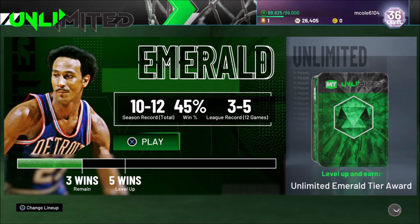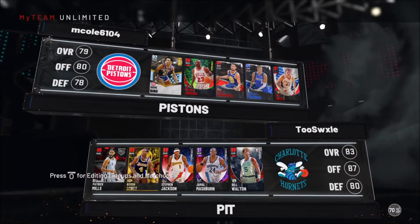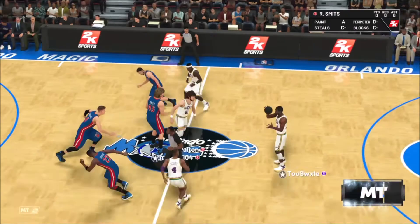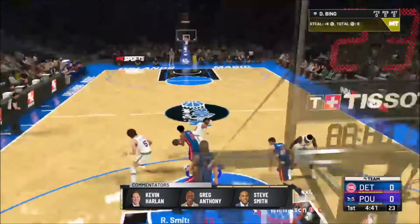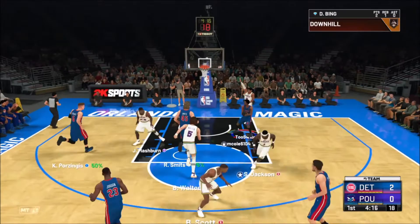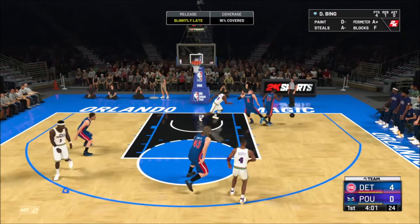Let's get into a game of Unlimited to try out this Dave Bing. We are playing Ruby Patty Mills, Ruby Byron Scott, Steven Jackson, Amethyst Jamal Mashburn, and Ruby Bill Walton. Unfortunately we do lose the tip, but that's alright. Good steal by Dave Bing — out to the races, all the way with a slam! Told you this card can dunk. Take it all the way with a hop step — good move. Good closeout.